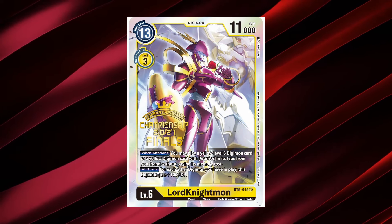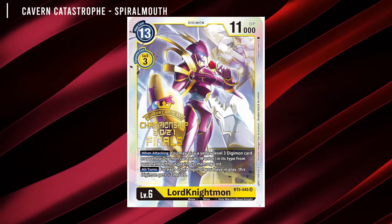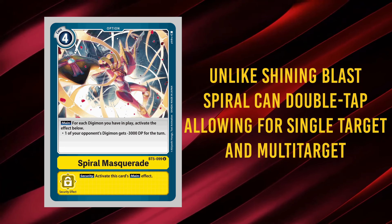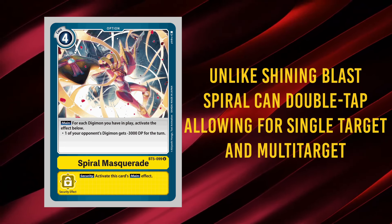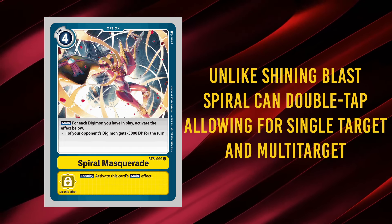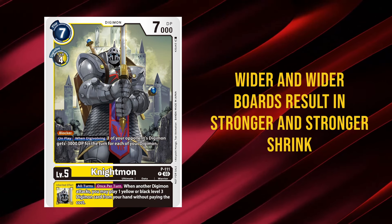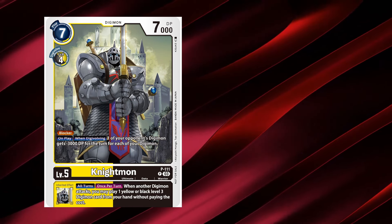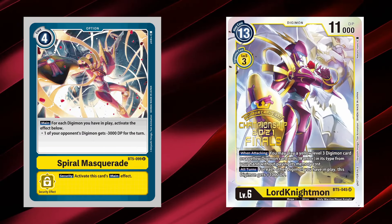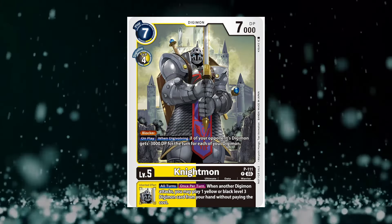Lord Nightmon, a Digimon that really popularised DP-minus, allows you to go with a wide range of specialised shrink with its signature option Spiral Masquerade. This 4-cost option lets you, for each Digimon you have in play, pick a target and do minus 3k. Unlike Shining Blast, you can select the same target multiple times if you have the Digimon to do so. This card was basically retrained with Promo Nightmon, whose on-play or when-digivolving does the same thing but only to a single Digimon. In a situation where you go 3–4 wide using Lord Nightmon's effects, Spiral Masquerade can shoot several targets or cut down a stack by minus 12. A free-played Nightmon Promo could also just nuke a stack from orbit doing the same thing.